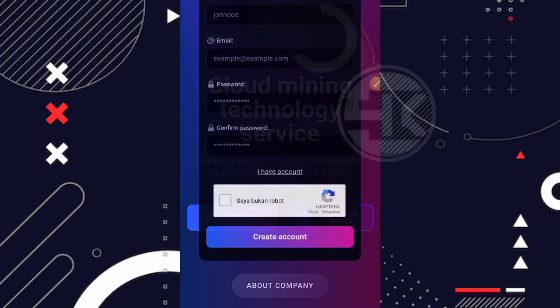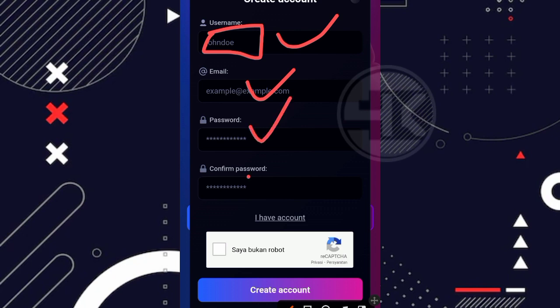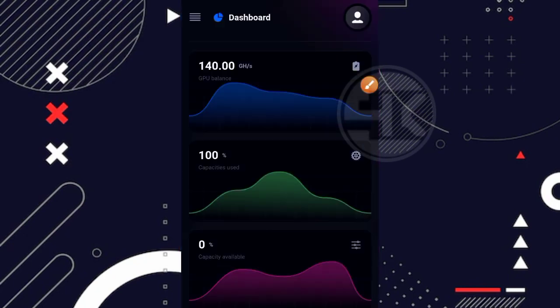Untuk cara mendaftarnya sangat mudah sekali. Cukup klik di bagian 100 GHS bonus. Selanjutnya tinggal buat username atau nama panggilan kita, bebas sesuka hati kalian. Kemudian masukkan email kalian, buat kata sandi, ulangi lagi kata sandinya, centang 'saya bukan robot', kemudian klik di bagian create account. Ketika kalian sudah berhasil mendaftar, kalian bisa langsung login.